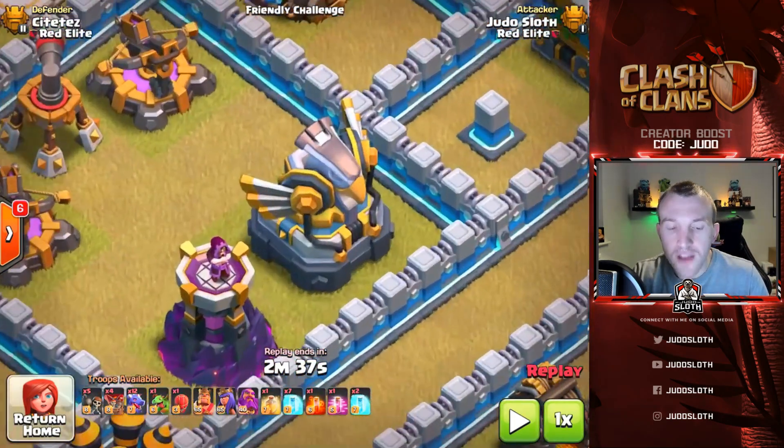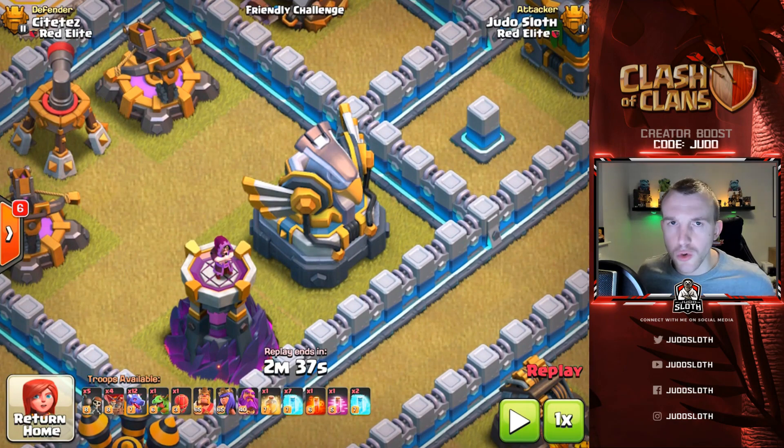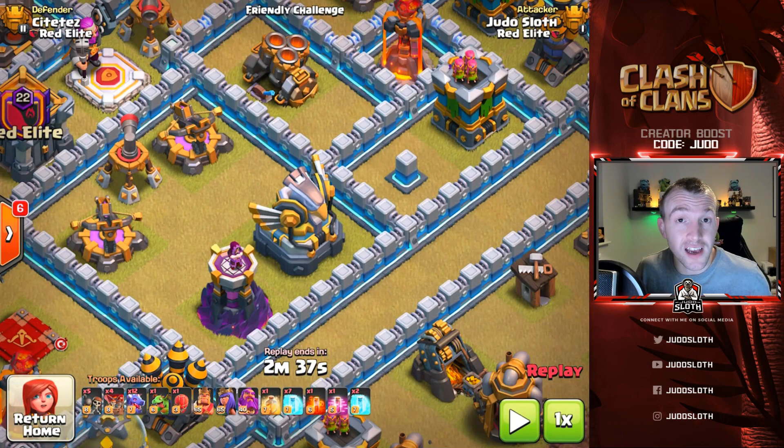The next key defense is the Eagle Artillery — huge especially when you're trying to path your dragons into a narrow area of the base. It can do amazing amounts of damage, and that's one of the areas you will be using your freeze spells. I personally take nine, but you're taking seven, eight, or nine somewhere in that region — freeze spells — that's why it's called the frozen dragon.